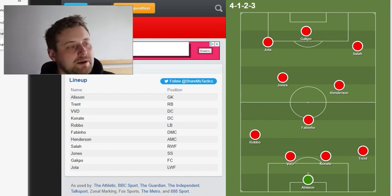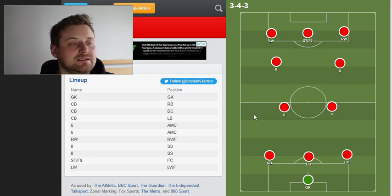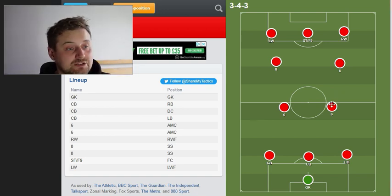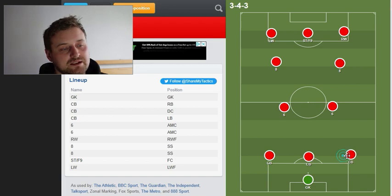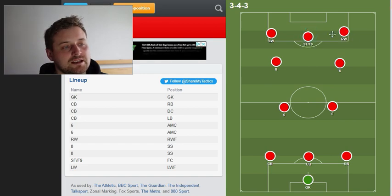Over the past few games we've seen Liverpool start doing something that looks a little bit different. I haven't named anybody yet because I'm going to show you where the transfers come in. But this is Trent now in his new position. Konate is here, Van Dijk, Robbo, and then Fabinho, Jones, Hendo, Gakpo, Salah and Jota.